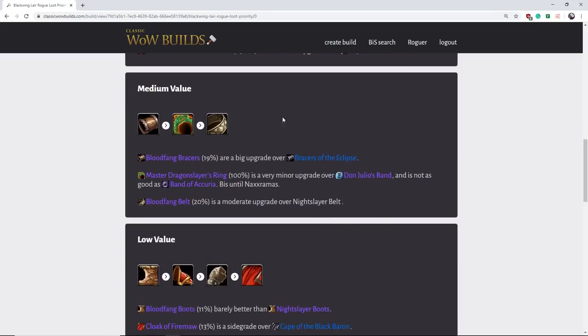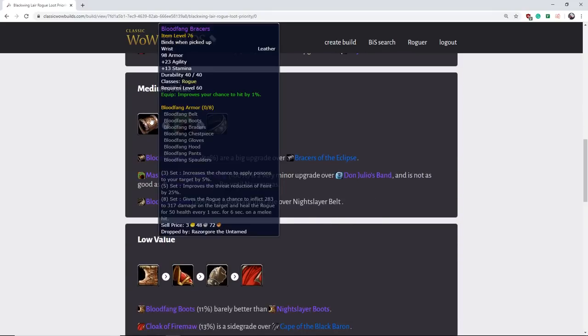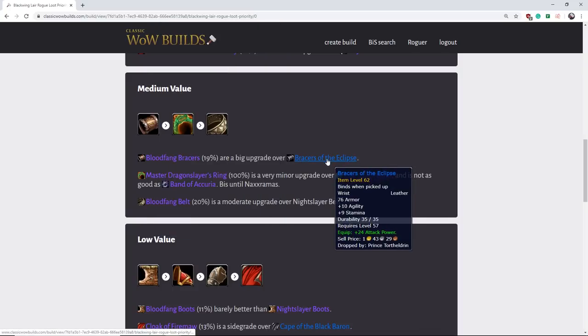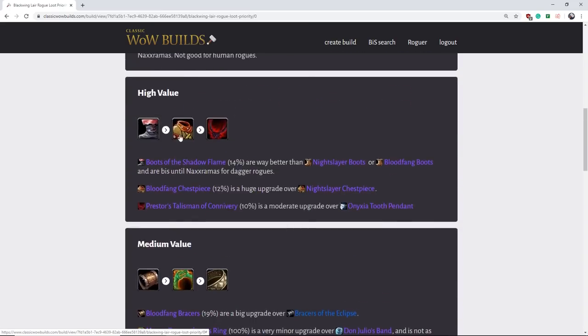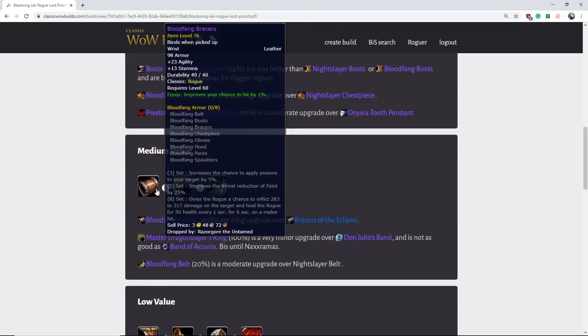Now we go to the next set of items, starting with the Bloodfang Bracers. These are actually a huge upgrade over Bracers of the Eclipse and they are very, very good. The reason they aren't in the high-value category is because they drop from the first boss and they have a high drop rate — so it's just an easy item to get. They are very good and much better than what you have going into Blackwing Lair, but they're not the rarest item here.